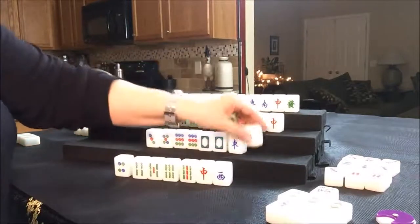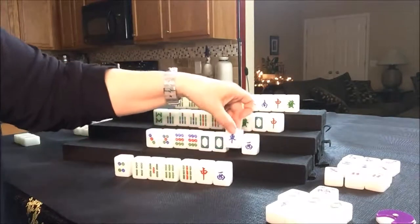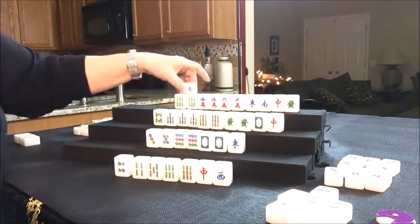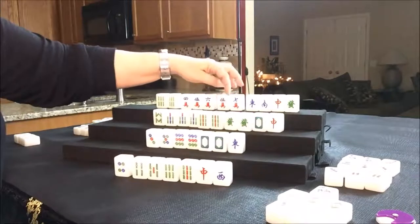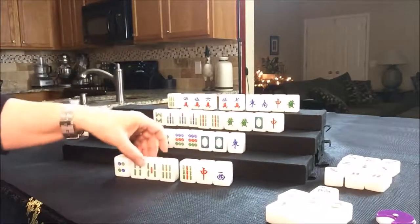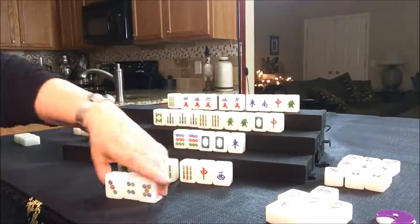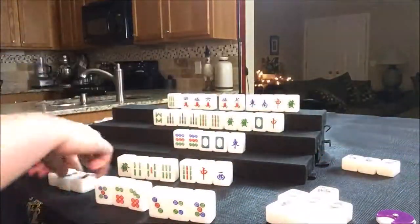Drawing for South — they got a West. Now there are no Wests out. Since the wind of the round is East, let's hold onto that and discard the West. Drawing for West — they drew a West; it was just discarded. Drawing for North — they finally got a four crack. Now they have a four, five, six here and a five, seven — they need an inside tile. Let's get rid of the six Bam. Drawing for East — they got a green. Let's discard that four dot. South chows: three, five. So they now have three Chows: one, two, three; five, six, seven; and three, four, five.